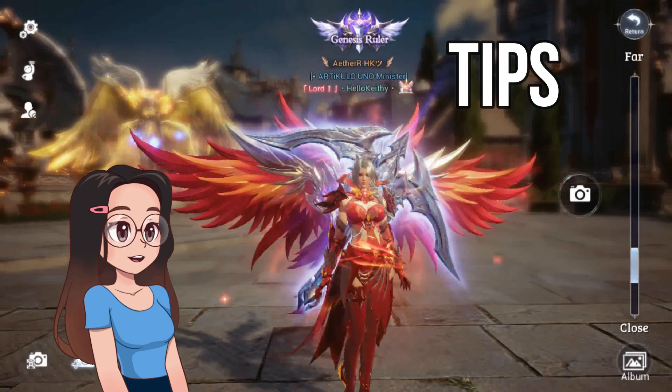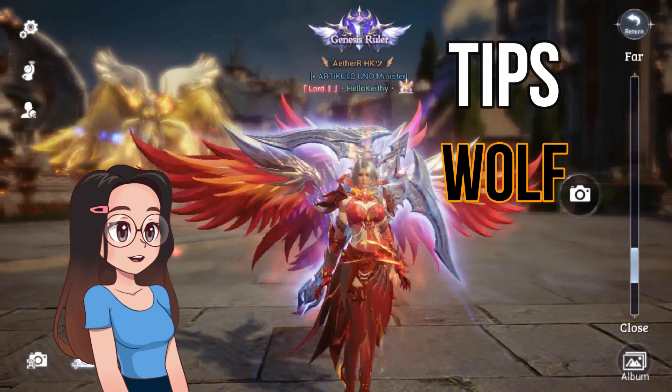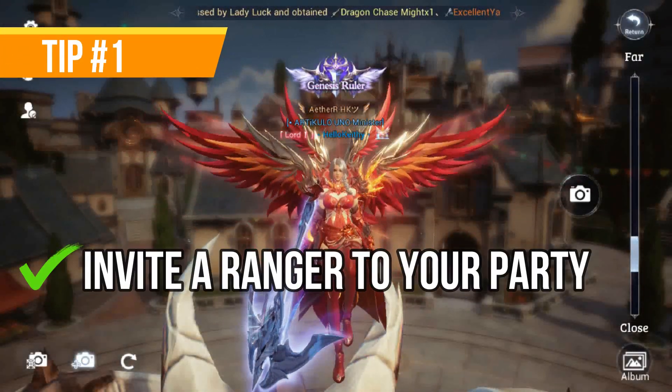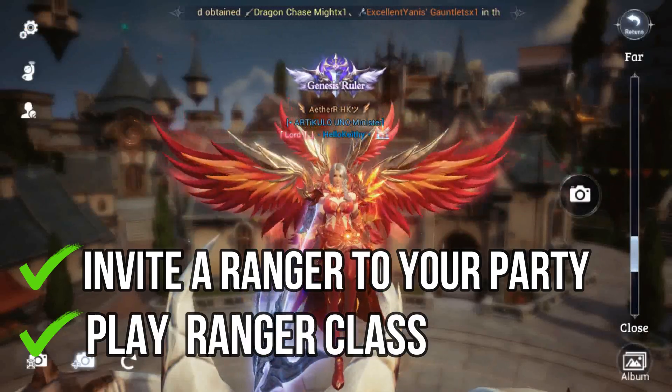Now I will give you tips on how to finish the final floor of the Wolf Spirit Fortress. The first tip I can give is: find a teammate that is a ranger, or play ranger class yourself.